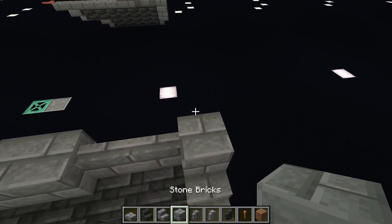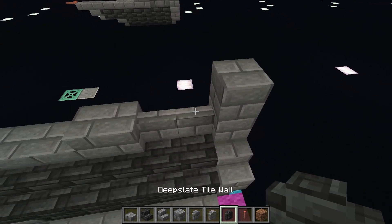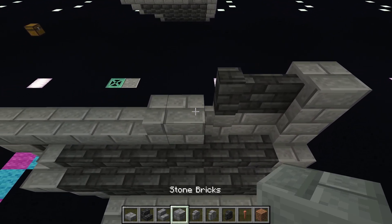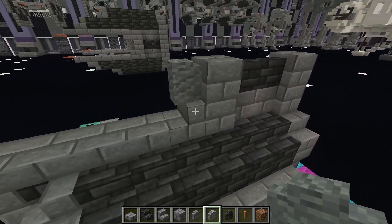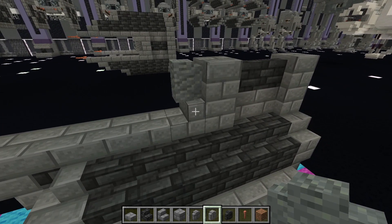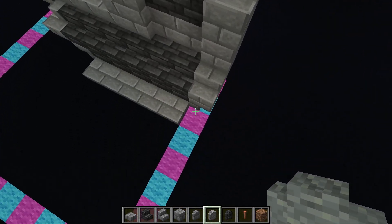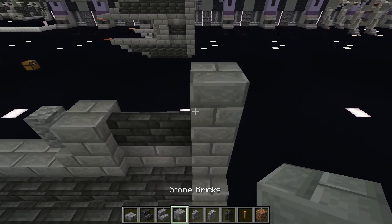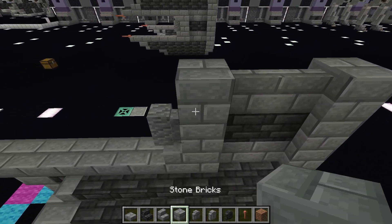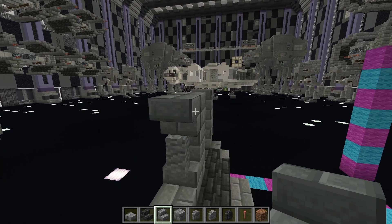For the next layer, working from the back again: place a stone brick, place two deep slate tile walls, place a stone brick, and then place an andesite wall on top of those stairs. From here we are just mirroring what we have already done: stone bricks, two stone brick walls, stone bricks.